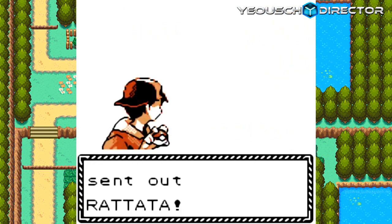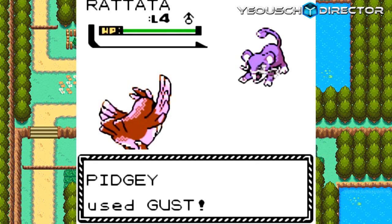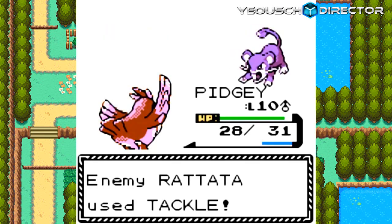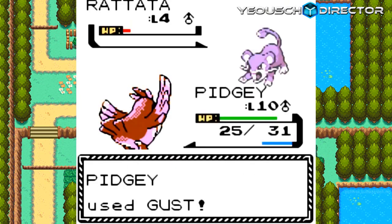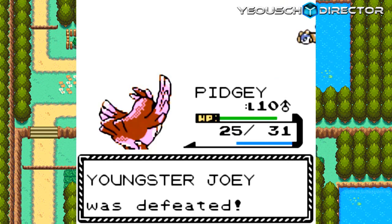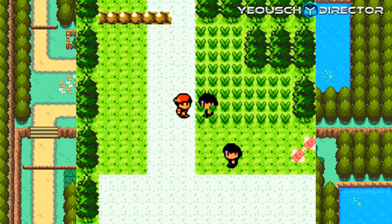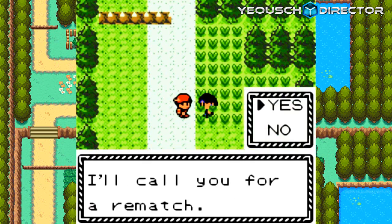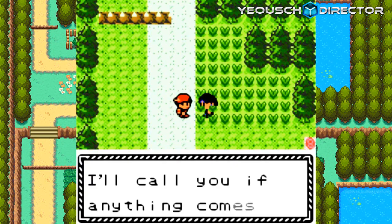Youngster Joey! I even knew his name. Youngster Joey was in battle — he sent out his Rattata at level 4. He always bragged about his Rattata. I like how Gust goes on Rattata — it's like whipping Rattata on the butt. I love that animation. Press A again and he will give you his number. He will battle you three times before your second gym badge.